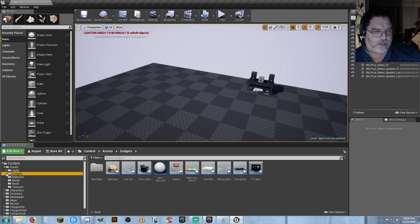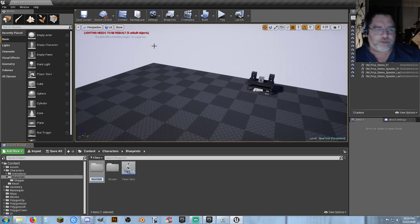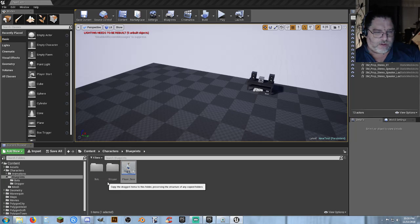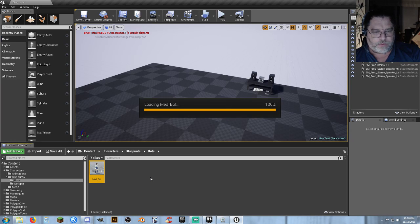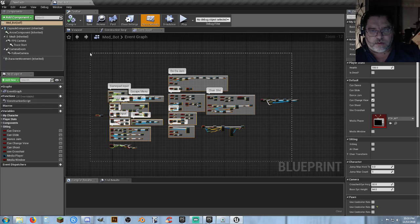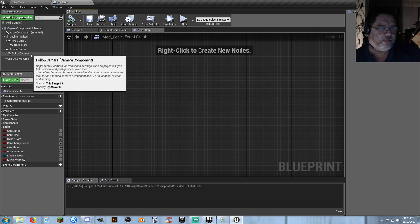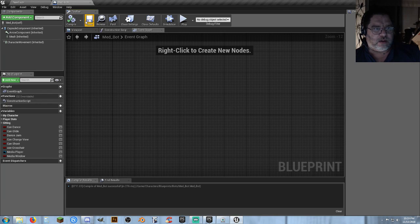I want to go into my characters folder and blueprints. I'll make a new folder called bots, take my player base, copy it into the bots folder, and rename it. We'll call this one our med bot. Going into it, there's a lot of stuff in here — delete the follow camera, camera boom, trace start, FPS camera — don't need any of that.